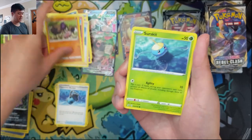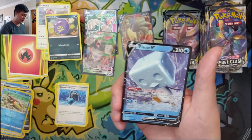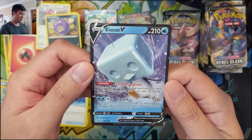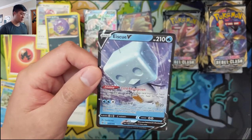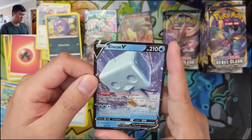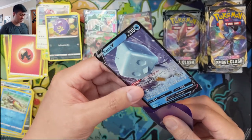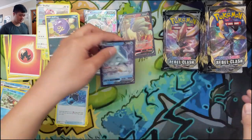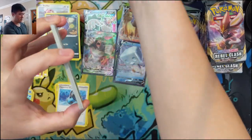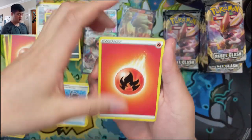Skylar — we'll take a look at that later. We got another V card: Eiscue V — Cold Absorption lets you heal 30 damage whenever you attach a Water Energy from your hand to this Pokémon during your turn. Let's say you have Frostmoth — you could heal a bunch of times. Then Blizzard for 120, dealing 10 damage to each opponent's bench Pokémon. Sounds interesting but I'm not sure if it's going to be good enough.